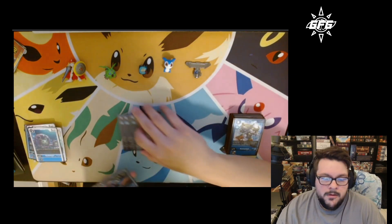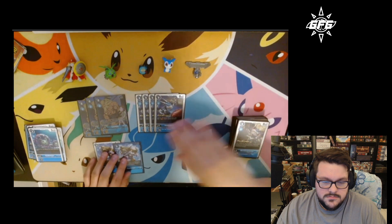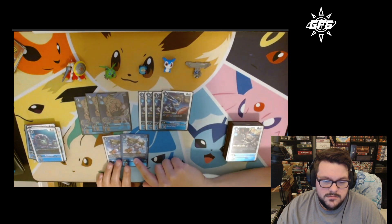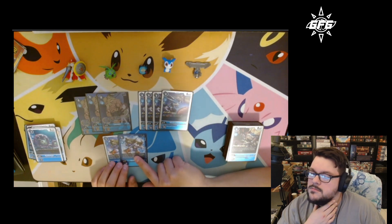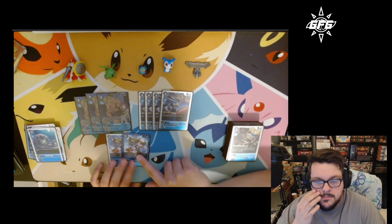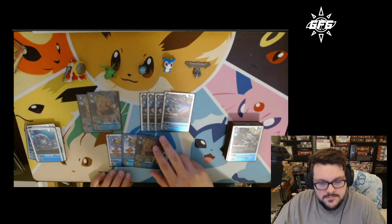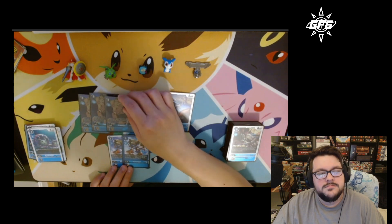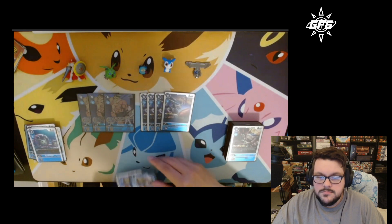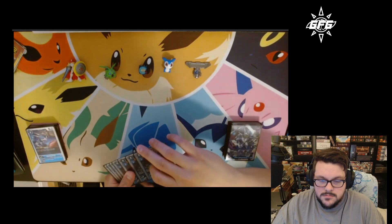At level four, Dan runs three Leomons, four BT-11 Vdramons, and two hybrid Kumamons. The hybrids used to be Lanamons, but he switched to Kumamon after getting thrashed by Machinedramon — he needed the source-stripping effect. Leomons didn't come up as much as he'd like today, so a third hybrid could replace one. He's not running any Jerrys, so you won't see that in this list.